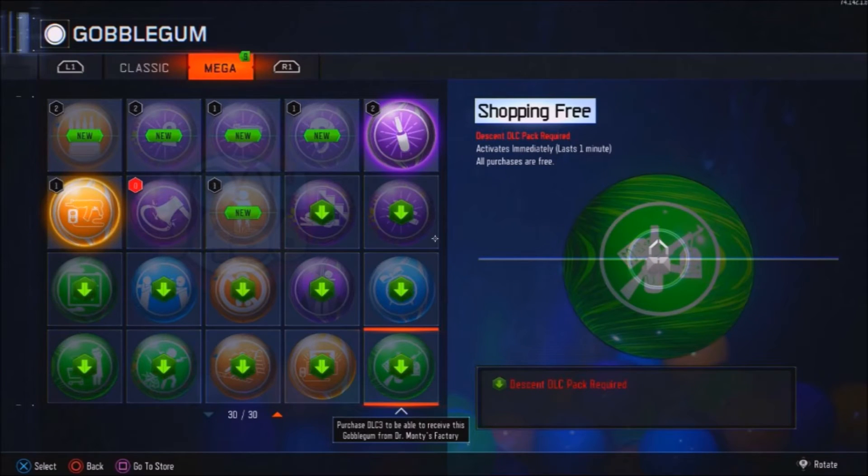The next Gobblegum is Shopping Free. Activates immediately, lasts 1 minute. All purchases are free. This is going to be a very helpful Gobblegum for pack-a-punching your gun and trying to get an upgrade, or hitting the mystery box a few times. So all in all, I think this is actually a pretty solid Gobblegum — not just a filler. Everybody's definitely going to be finding a use for this. Who does not like free stuff? It's like a Fire Sale times 10.